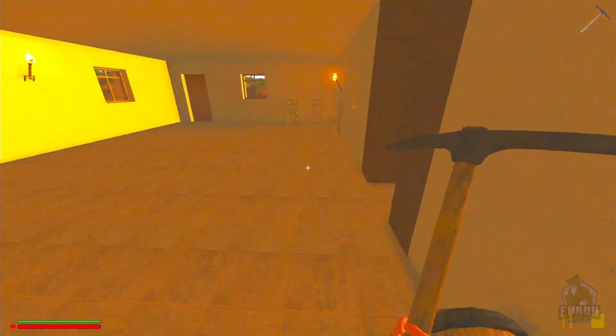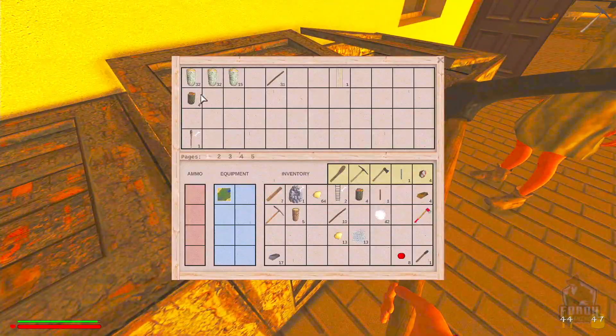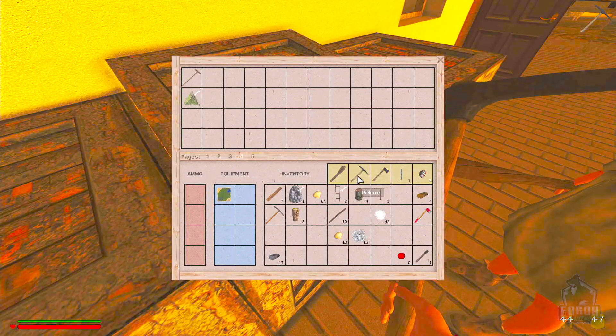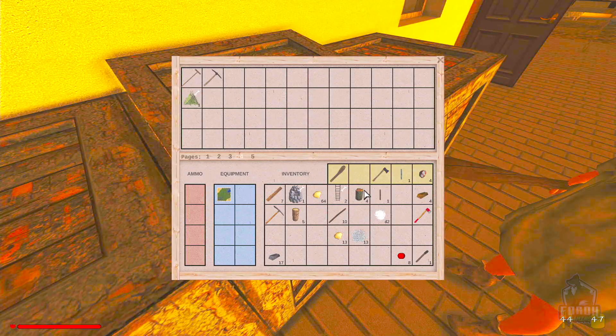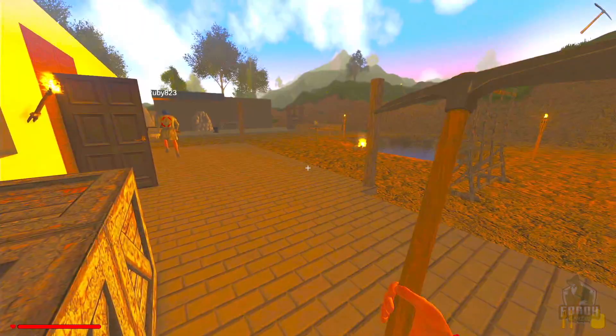I'm putting the old ones into the tool chest outside — I think it's tab four. That's the old pickaxe and axe — don't need those anymore. Now we've got the new pickaxe.